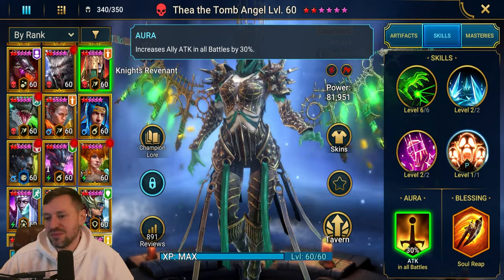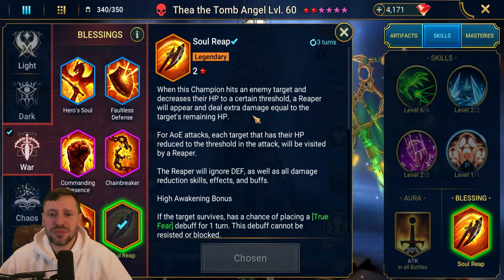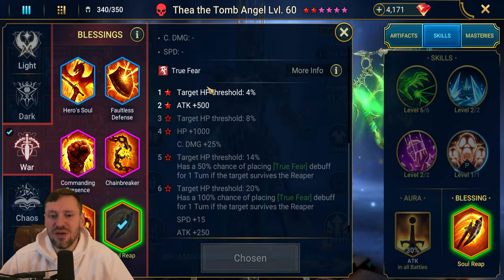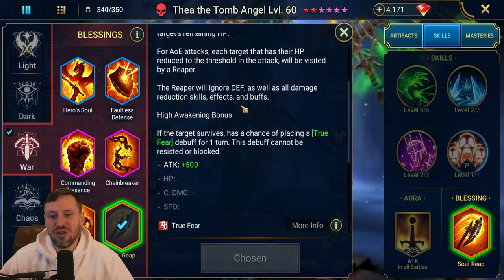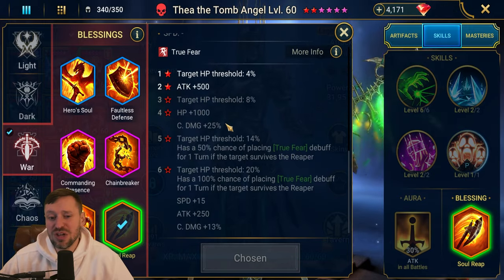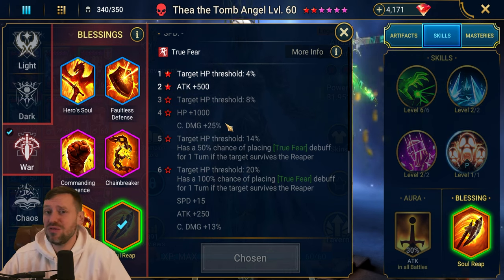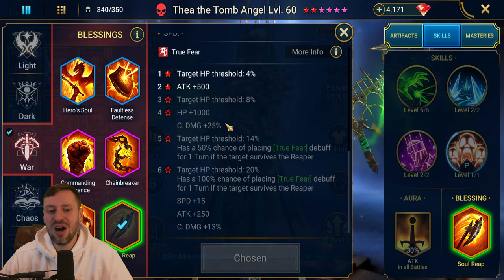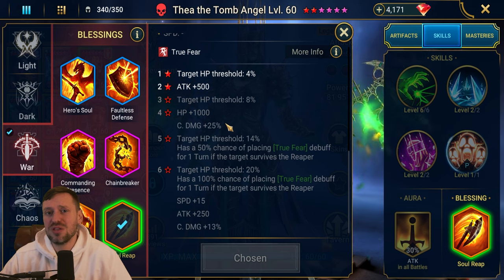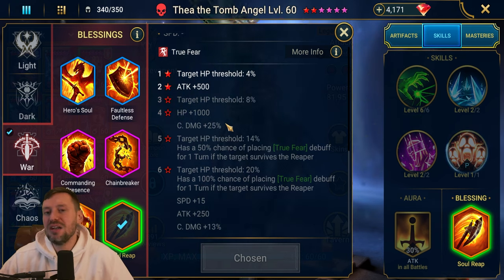For blessings there are a few ways to go. Personally I love Soul Reap - it gives extra attack, and if we don't finish off the enemy the Grim Reaper steps in to do extra damage. We also get crit damage. Soul Reap is great for clearing waves, can be really good for Hydra if your team is hitting hard enough, and it's also great for arena.